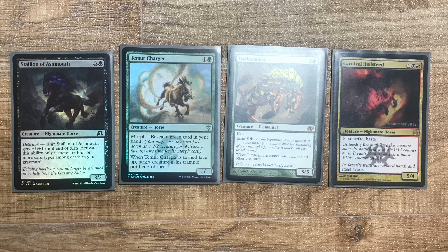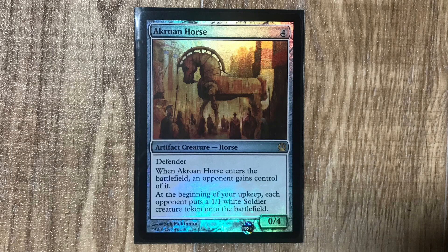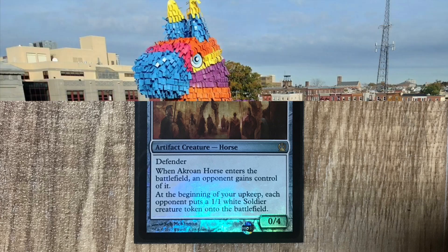Nestled within this period was a horsey treat — and I don't mean Ikea Meatballs! A Trojan Horse is a particular favourite of mine, immediately being given to an opponent, and then you start getting one more soldiers — just like Greek mythology!